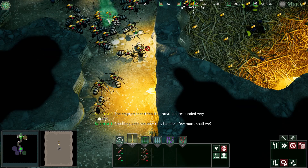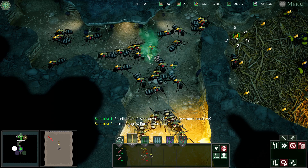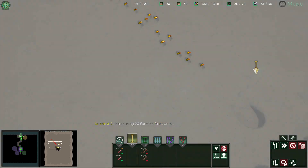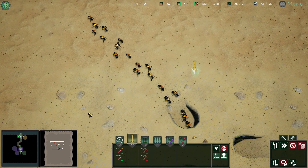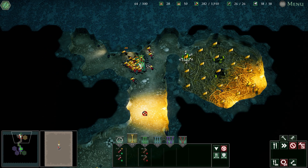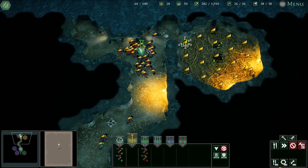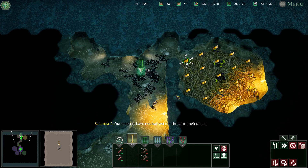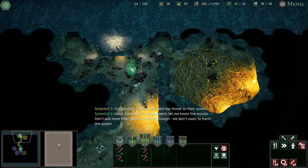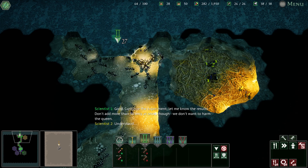There's one worker just up here. Introducing 24 — all the black ants are now engaged. Yeah, they're going to get absolutely destroyed since these guys are the stronger of the two ants attacking us. Our erectors have neutralized the threat to their queen — good. Continue the experiment, but don't add more than 30 ants at once; we don't want to harm the queen.